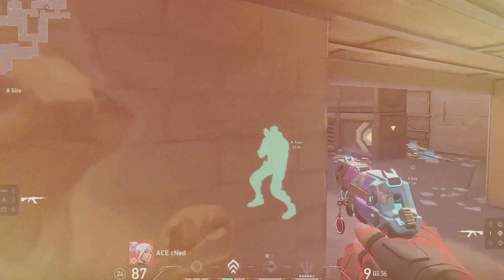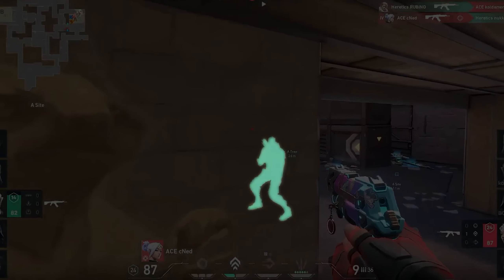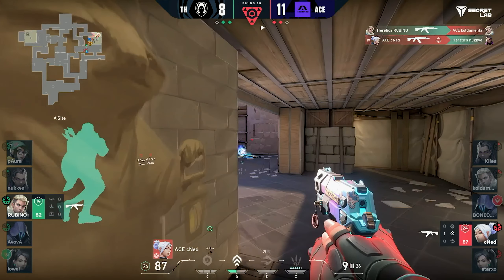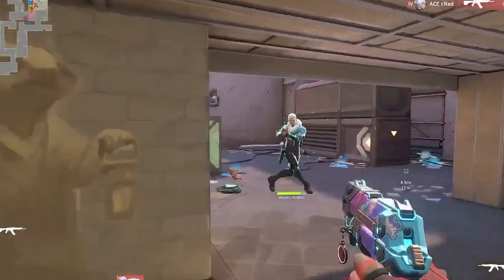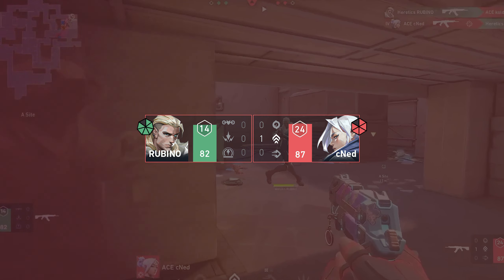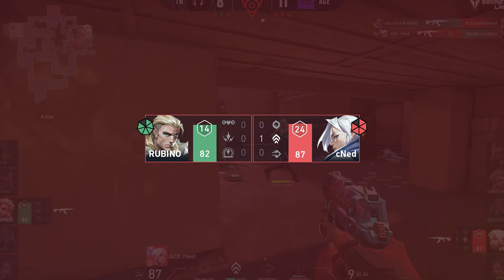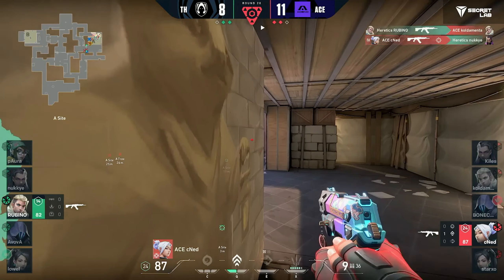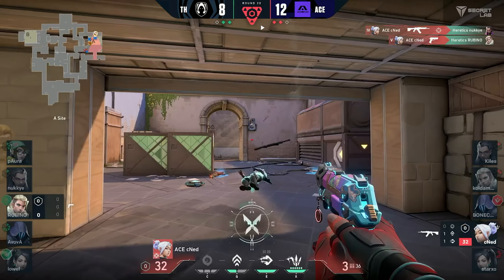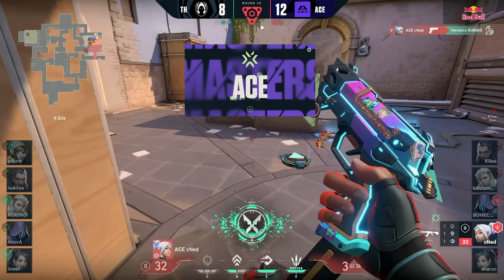Both players miss their first shots, which presumably leaves Rubino with an empty clip on his Vandal. He takes lightning-fast cover to switch to his pistol, but now he's the one at the disadvantage. Both players are on their Classics, but CNED has just a tiny bit more health. This allows him to tank a hit while he lands two perfectly placed jumping right clicks on Rubino, securing the ace and the round.